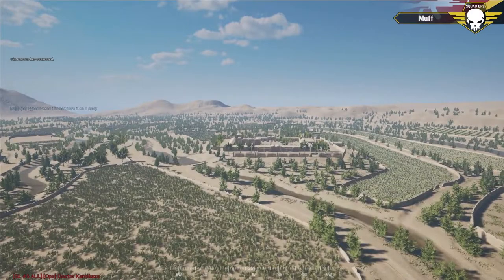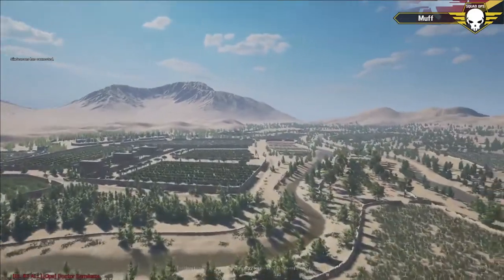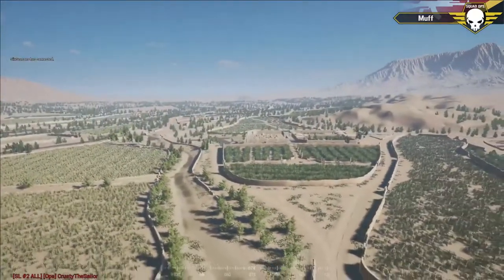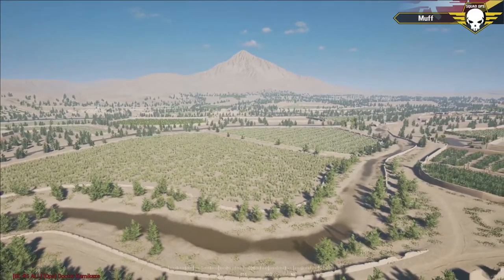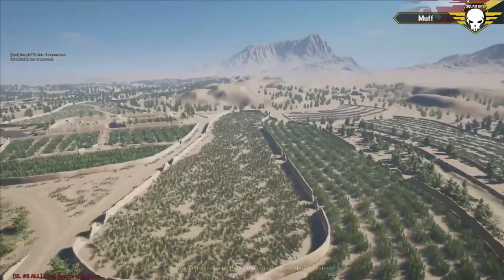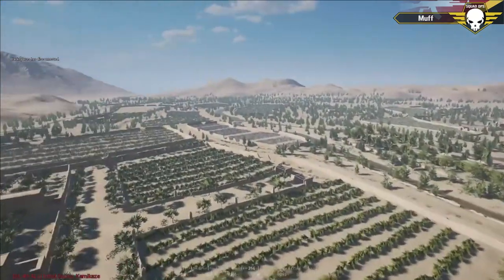Good evening everybody, I'm Buff and I'm here with a small recon squad on Kora Valley - pretty flat, field-y, and walled. I'm here with my buddy Kirkley. We are going to be running Operation Spartan Trail. Today is May 20th, 2017, and this is Squad Ops - we're running a one-life event with certain objectives, running the USA against the insurgents.